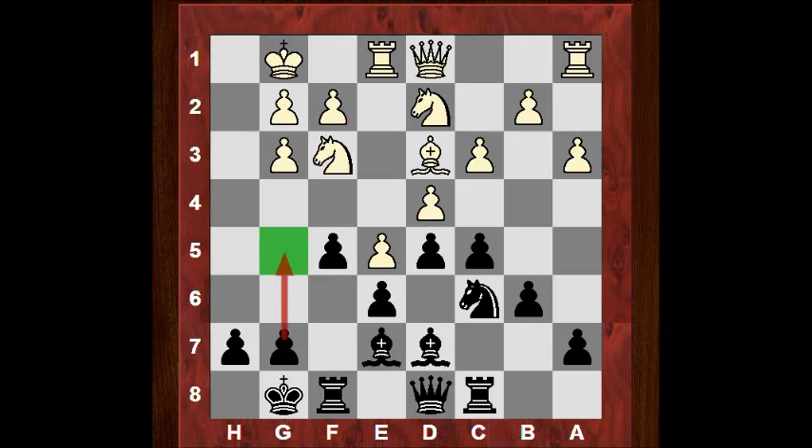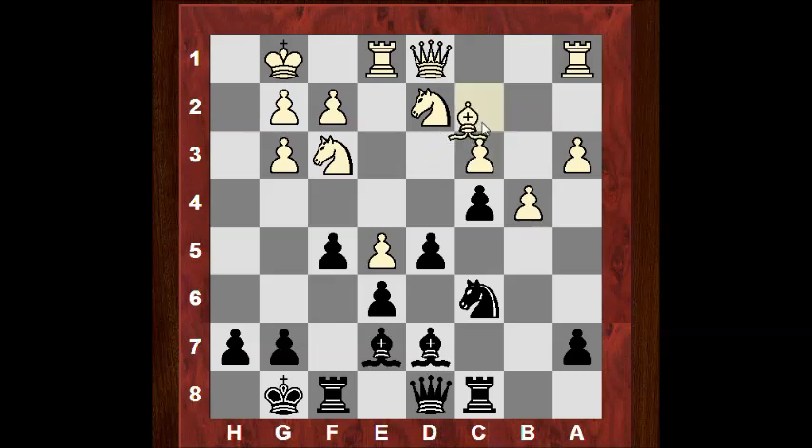Actually Kamsky left this structure — he took on c5. After bxc5 his idea is revealed: these two pawns are useful for b4, trying to tempt black to play something to get that d4 square. You can see that d4 square might be useful for white sometimes. Nakamura played g5 — he wants to fight for central control. This is a typical move with the bishop pair, trying to play for g4 to undermine white's control of key central squares, with some attacking implications.